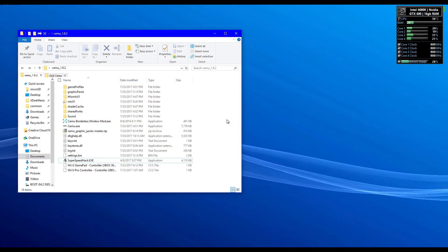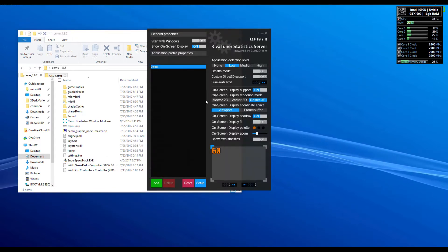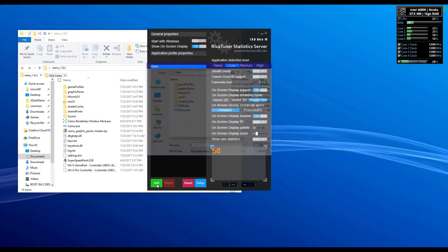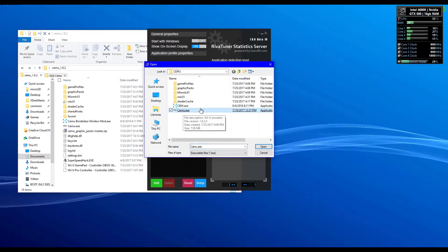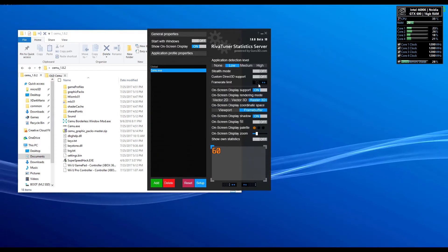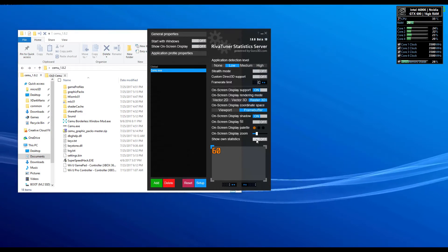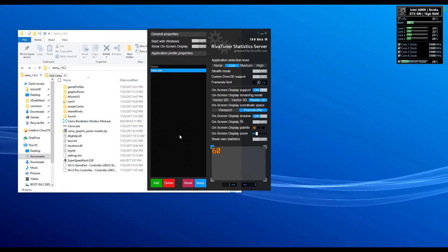Now that you've either overwritten your old files or are starting for the first time, here's a quick rundown on what other guides don't tell you. First thing you'll want to do is open ReaverTuner, add CMU to it like so, then go to the frame rate limit and set that to 30. Optionally you can turn off 'show on screen display' and 'show own statistics.' Now we can start Breath of the Wild.